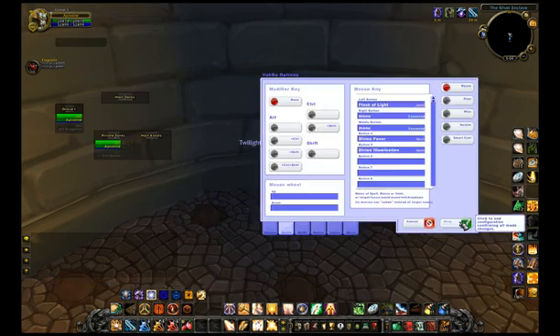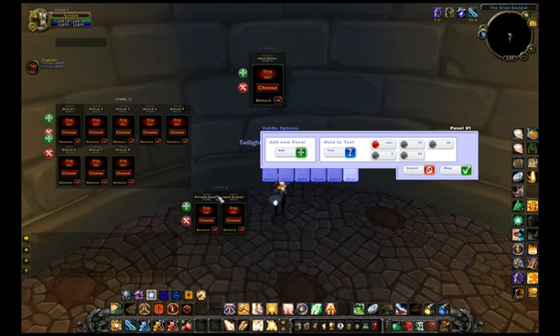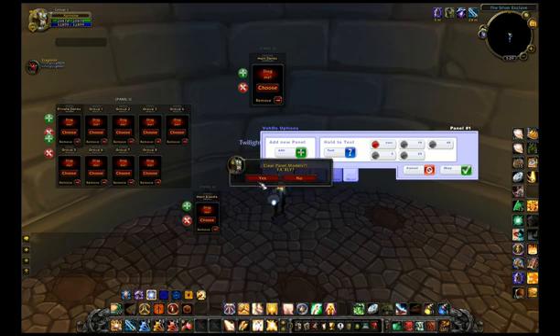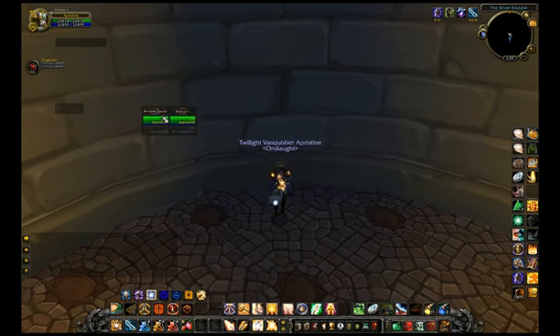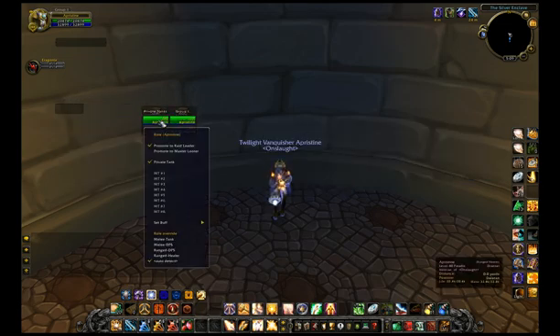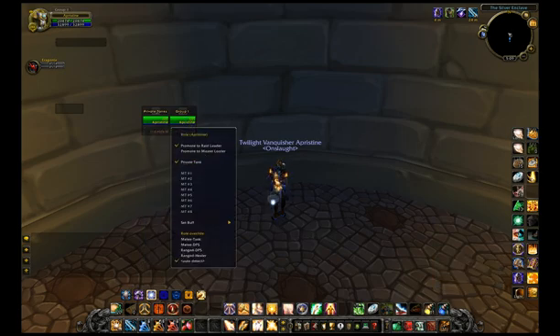Focusing someone allows all the spells you have bound to be used on that target. Assuming you're going to be tank healing as a holy paladin, you can open Voodoo Options, go to the Move tab, and drag the private tanks over into the first panel. Then you can get rid of main assist and main tanks, and go through the list to set everyone you need to heal as your private tank.